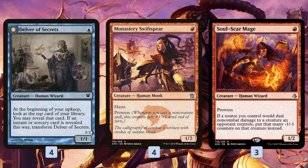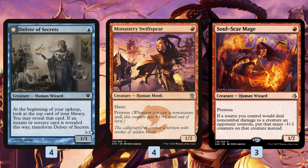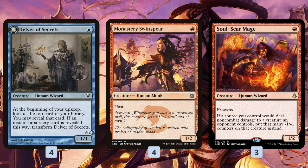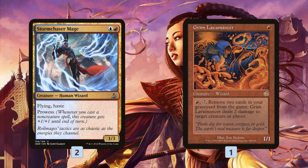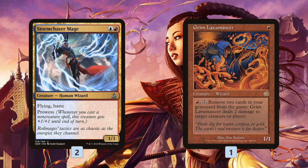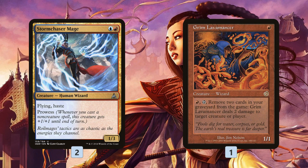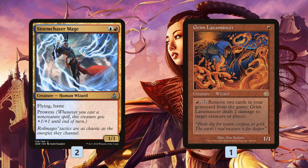A nut draw with this deck is Delver of Secrets on turn one, flip Delver of Secrets on turn two alongside any two of Monastery Swiftspear and Soul Scar Mage. Then on turn three you start playing spells and can potentially just kill your opponent with a combination of burn, prowess triggers, and Delver beats. The other creatures are Storm Chaser Mage — a little expensive at two mana, but it dodges a lot of removal like Lightning Bolt because prowess gets it out of range — and one Grim Lavamancer, which combos sweetly with Soul Scar Mage since damage sticks as -1/-1 counters, letting you slowly eat through a Tarmogoyf across turns.